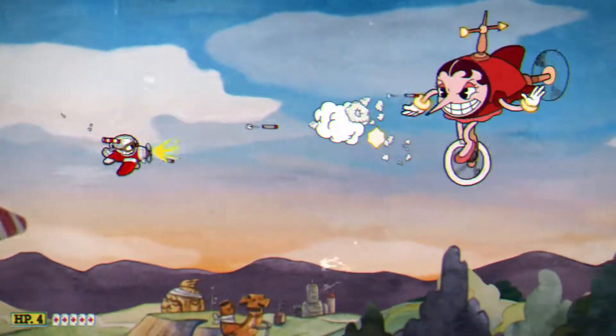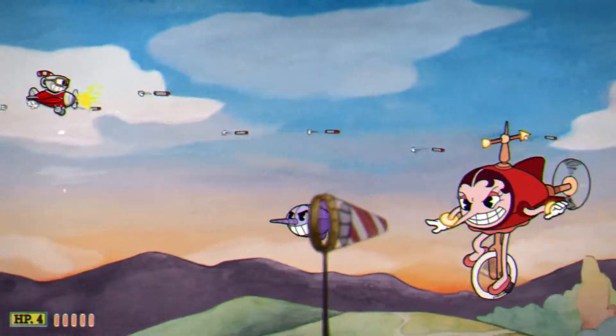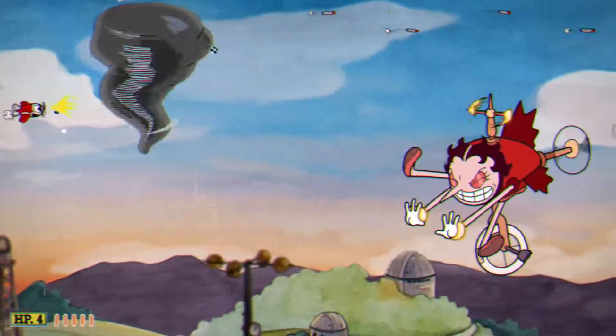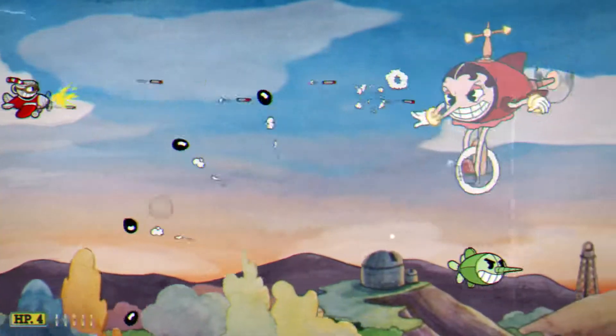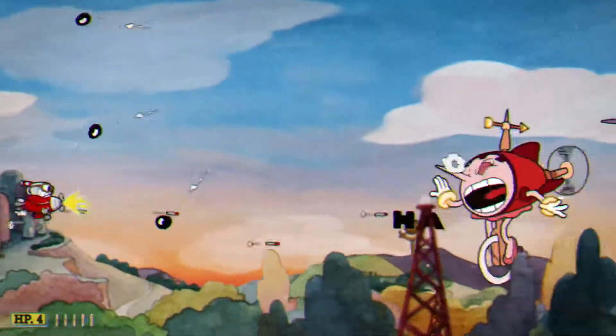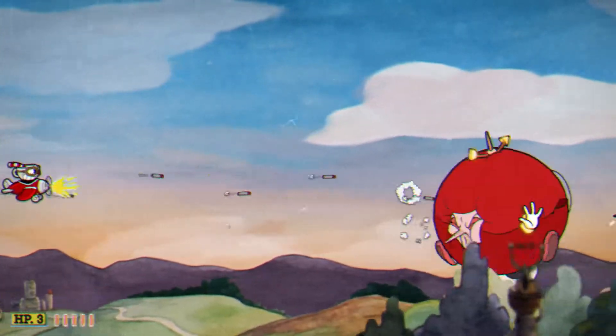She turns back into her blimp form, and now there are green zeppelins that shoot three or four bullets. Her other attack is a tornado — try to make a J or L shape when dodging that, because it can be pretty tricky if you're not in your mini plane form. Remember, if you do get hit, it's fine because the charm will help you.